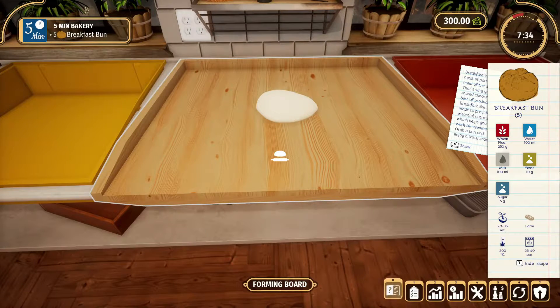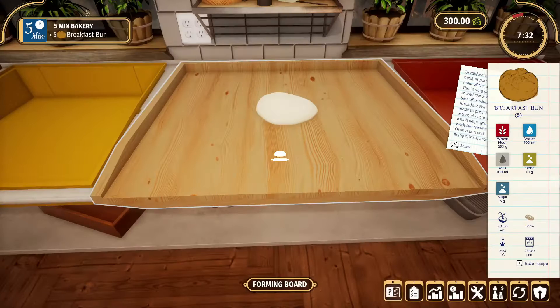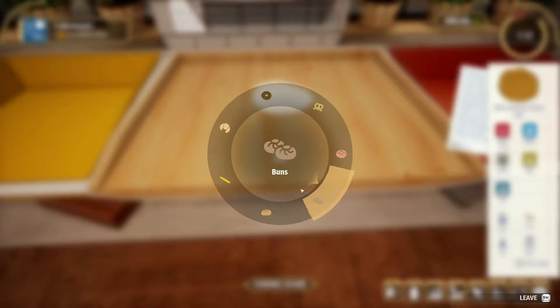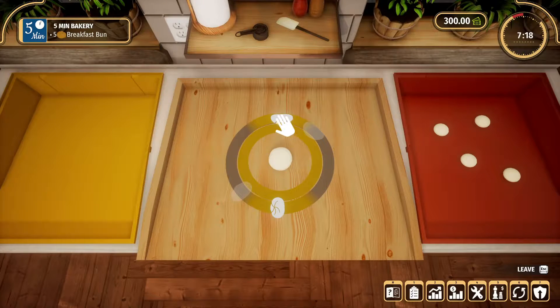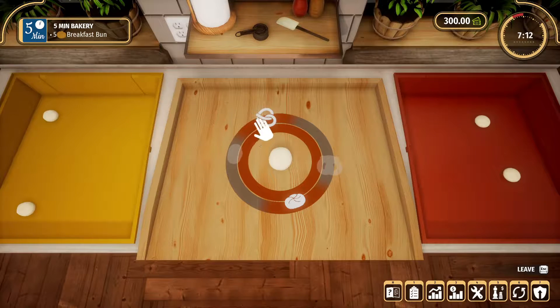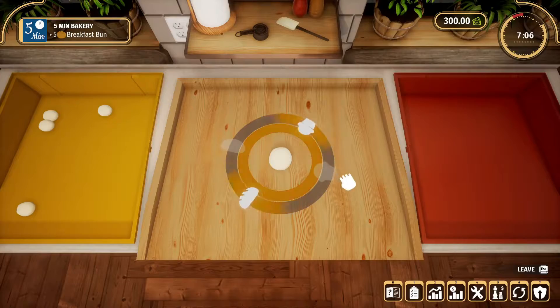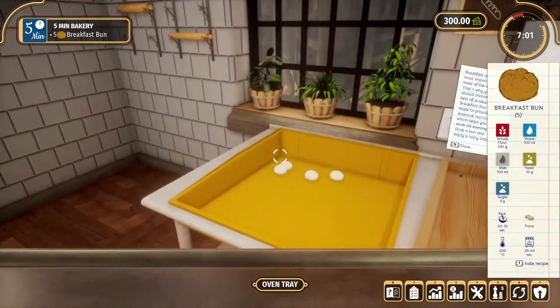Now we start a little mini-game. You hit spacebar to time it and just drop it. Fun little mini-games. Then you just drag it to where it needs to go and plop it down over there.